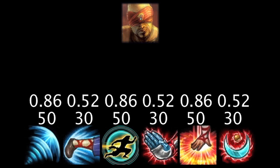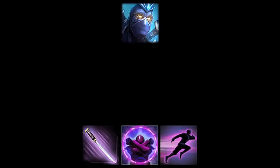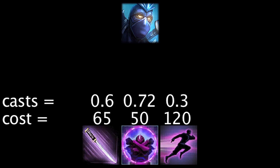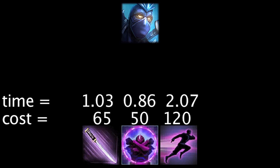Shen has three abilities which consume energy, all of which cost the same amount at all ranks. With a full page of energy runes, Shen will be able to cast his abilities 0.6, 0.72, and 0.3 more times. With a full page of energy regeneration runes, Shen will be able to cast his abilities in 1.03, 0.86, and 2.07 less seconds.